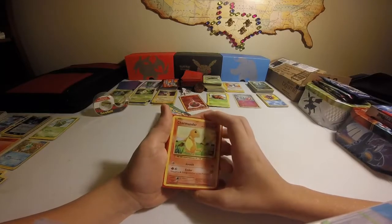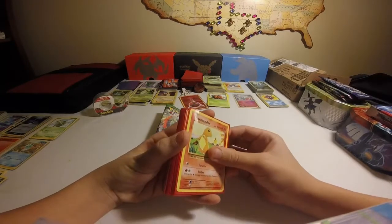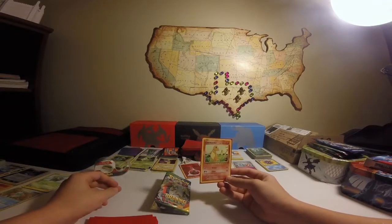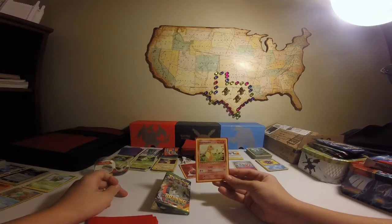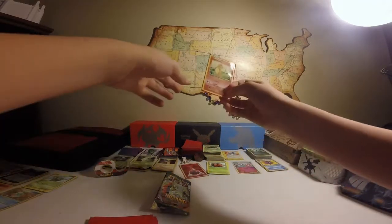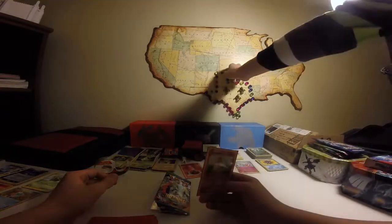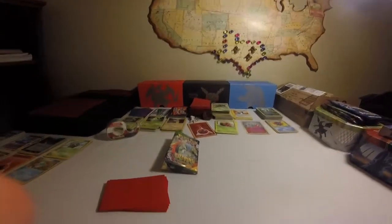First we have a Charmander. Ooh, that's a little rare — that's an old card. That's a good card. I think I'm gonna put that on the board up here. Which state should Charmander go in? Post it in the comment section below — where should I put the Charmander? New York, where the fiery passion runs deep. It's a Charmander. Moving on.